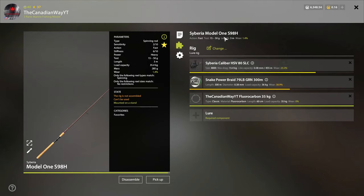The Model 1 S98H has a load capacity of 35.4 kilograms. I put on a 36 kilogram line — that's only 0.6 kilograms more than the load capacity, which is absolutely fine. Nothing's going to happen with that. It's only if you go 5, 10, 15, 20 above the capacity that you're going to have issues. This is the perfect line you want with this rod. You can use other line — it doesn't have to be snake power braid, you can use other colors and brands — as long as it's around 36 kilograms. You can probably go up to 40 if you want, but I do not recommend it.